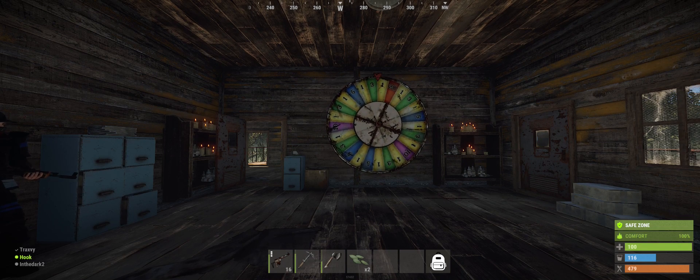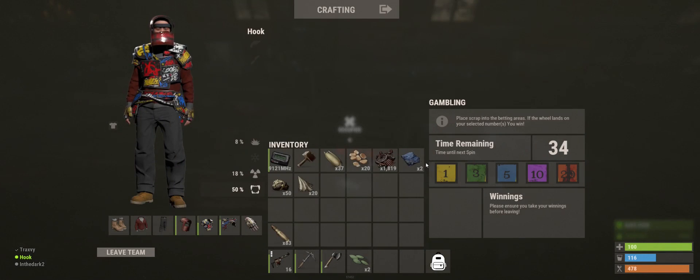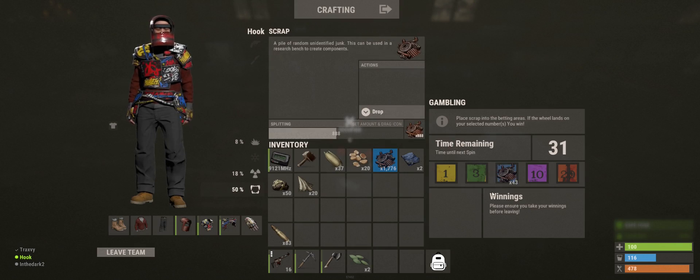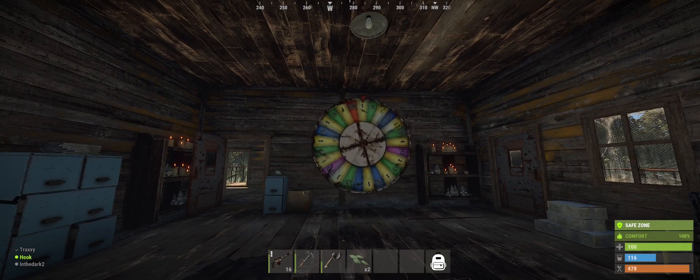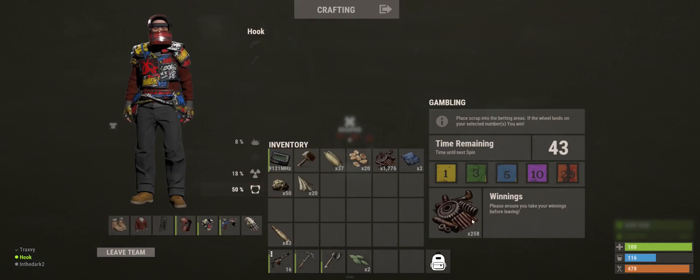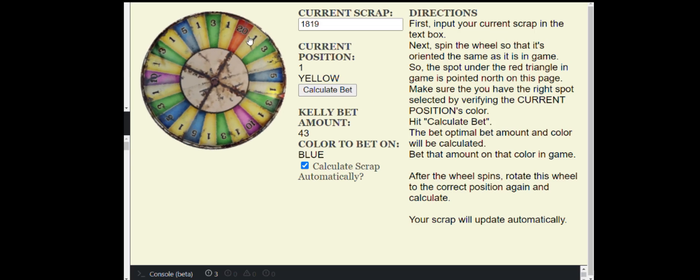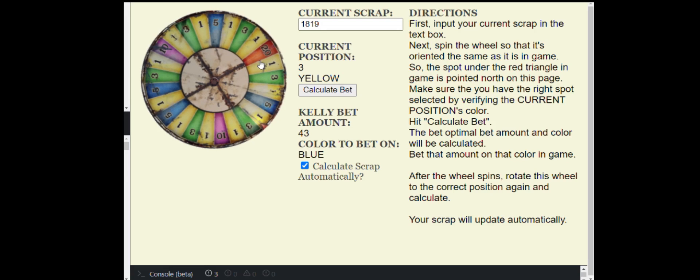After the next spin, it's on the one just to the right of the 20. So we spin it to that slice and calculate again, and it tells us to put 43 on blue. We go in the game, put 43 on blue, wait for the spin, and it lands. So we get paid out in the game. And when we go back into the app and update to get our next bet, we'll see that our current scrap up top matches what we have in game — the 2034.